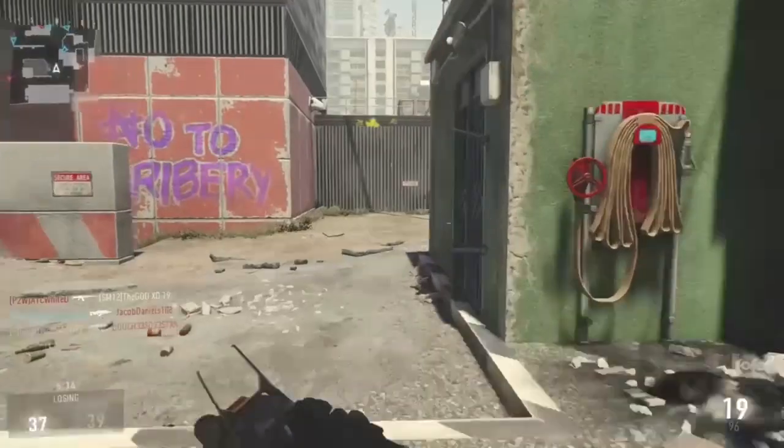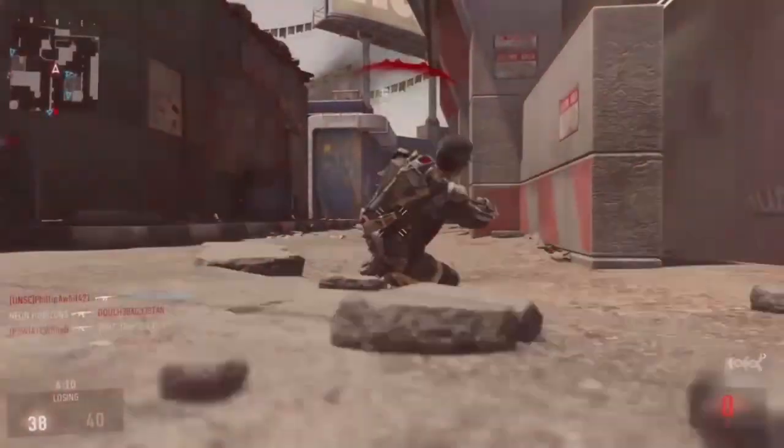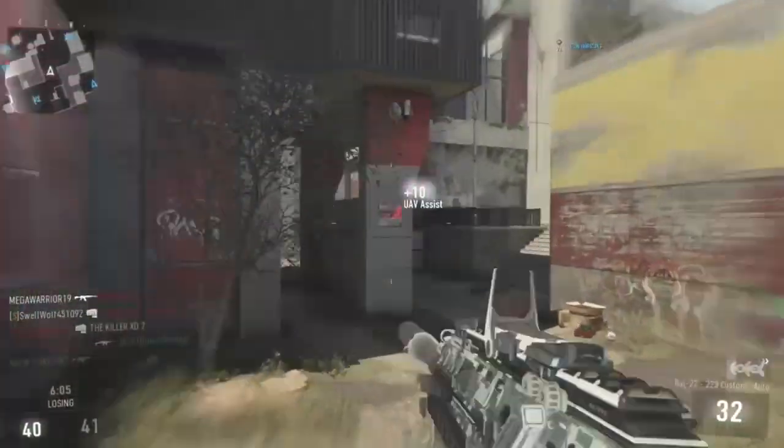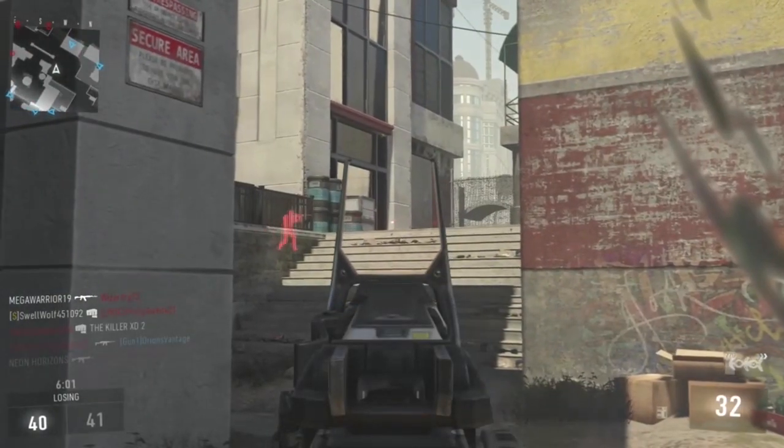I'm only running one scorestreak, and that's the Support UAV with threat detection, which I have dubbed the cheater UAV. This allows you to see your enemies across the map, through walls, so you know which direction they're coming from.